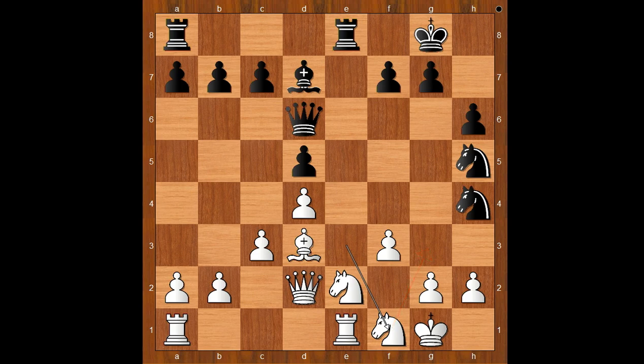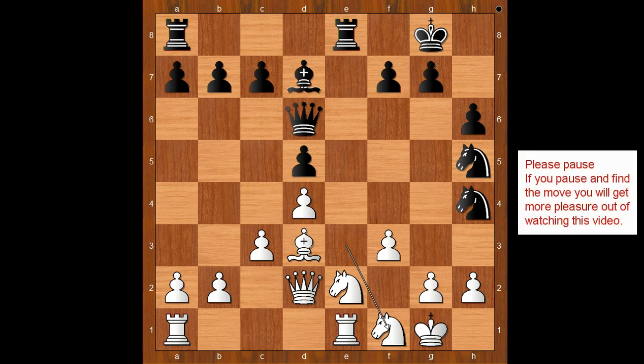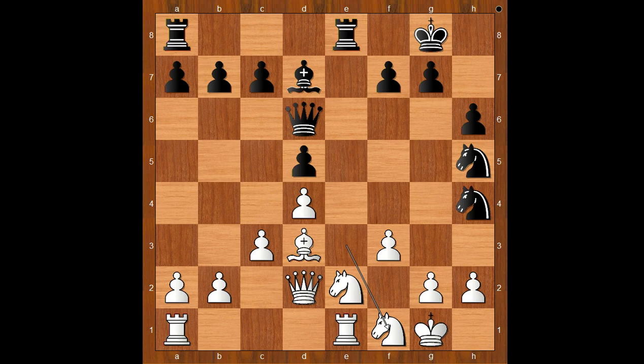This is the most interesting moment of the game. What would you do in this position if you had black pieces? Please pause and find the best move for black. Did you pause? What did you find? Did you find this awesome killer move? Bishop to h3, attacking the pawn on g2.